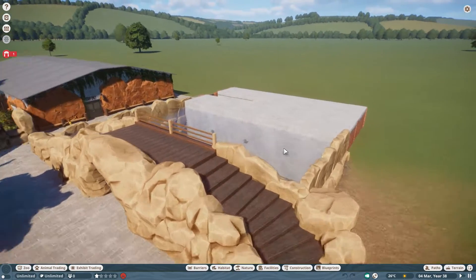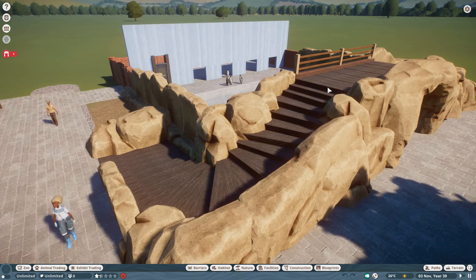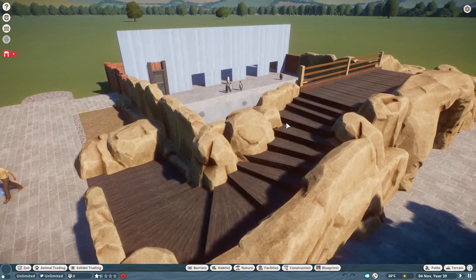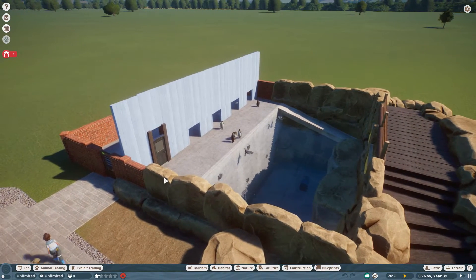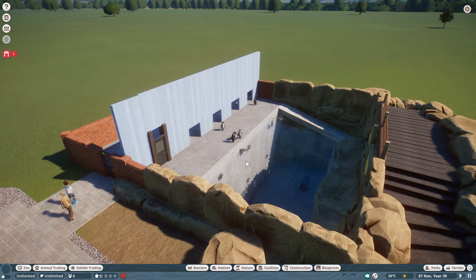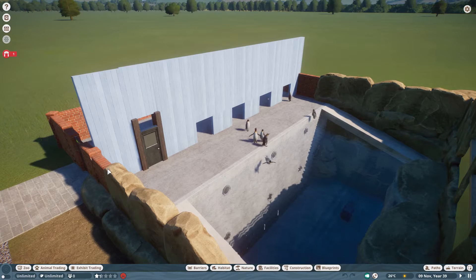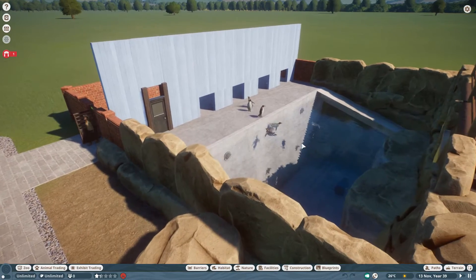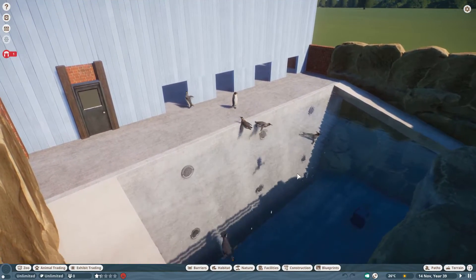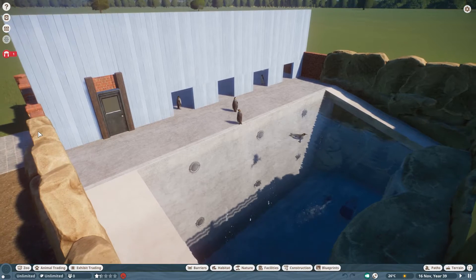Once I've got some penguins in, I've had to make some pretty major changes to this enclosure. When I originally built it, I did the main outside barrier and then a barrier along the middle so I could fill the water in here. What I didn't realize is that when you then put the entrance there, the enclosure is only classed as this small back area. There's no way of making the enclosure include the front area. I just don't understand how you're meant to get the water in the enclosure using barriers without having one that stretches right from side to side.